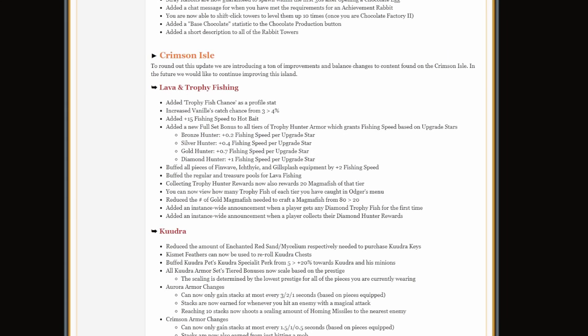For the last part of the update, we have a lot of Crimson Isle improvements. For lava and trophy fishing, they've added trophy fish chance as a profile stat. They increased Vanille's catch chance from 3 to 4, added 15 fishing speed to hot bait, and added a new full set bonus to all tiers of trophy hunter armor that grants fishing speed based on upgrade stars — ranging from 0.2 to 1 fishing speed per star on diamond hunter armor. They buffed all pieces of Finwave, Ecliptic, and Gillsplash equipment by 2 fishing speed, and buffed the regular and treasure pools for lava fishing. Collecting trophy hunter rewards now gives you 20 magma fish of that tier.